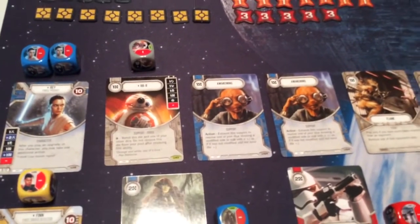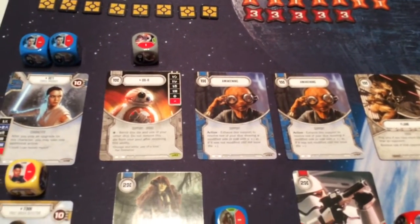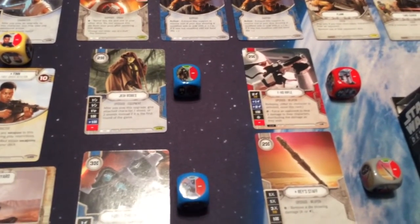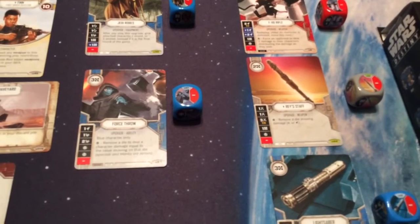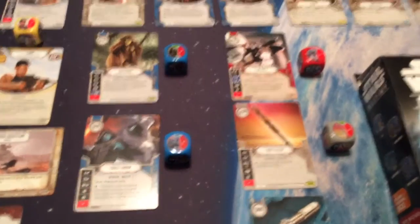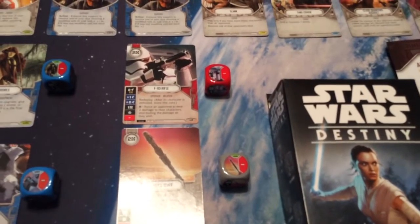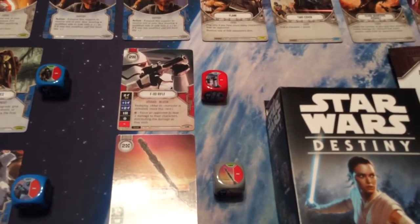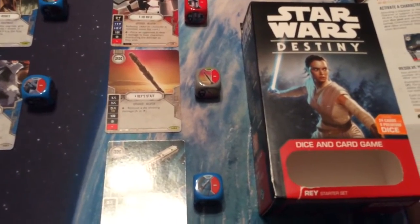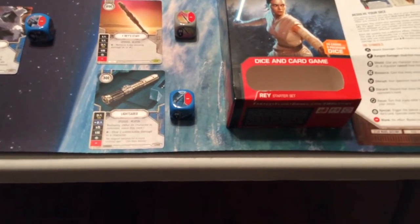For our deck, we have the gray support card BB-8, which has a die. A blue upgrade card, Jedi Robes, with a blue die, and the blue Force Throw ability upgrade die and card. Then we have a red weapon upgrade, the F-11D rifle, which has a die with it. Rey's Staff is another weapon upgrade — we have a red weapon upgrade, this one gray and factionless, with a die. And then a lightsaber, in blue with a blue die.